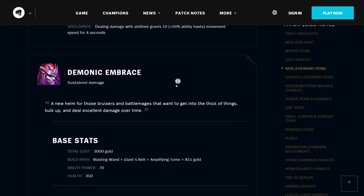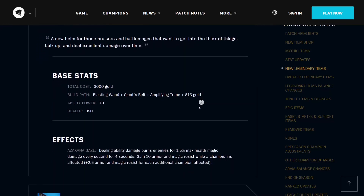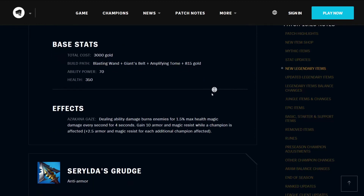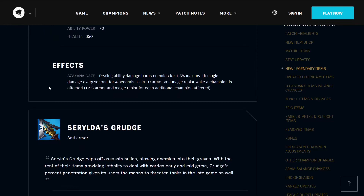The Demonic Embrace is a new helmet for bruisers and battle mages that want to get into the thick of things, bulk up, and deal excellent damage over time. It costs 3000 gold, builds from a Blasting Wand, Giant's Belt, Amplifying Tome, and 815 gold. It gives you 70 ability power and 350 health. Its effect Azakana Gaze means that dealing ability damage burns enemies for 1.5% max health magic damage every second for 4 seconds. You gain 10 armor and magic resistance while a champion is affected, plus 2.5 armor and magic resist for each additional champion affected — so with 5 champions on the enemy team, that would be around 20 armor and magic resistance.